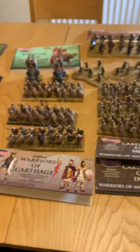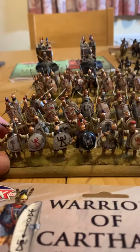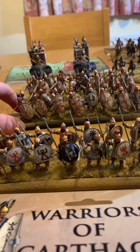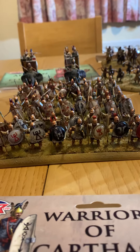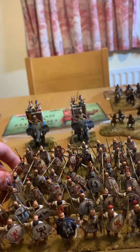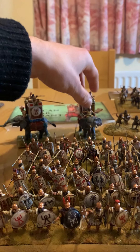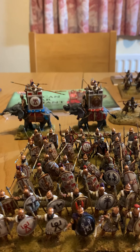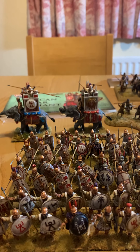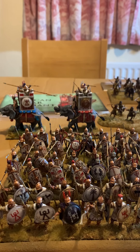Warriors of Carthage — one bag consisted of a number of troops. I was able to build Libyo-Phoenician Spearmen at the back, so those two units there at the back, and these are the veterans. Elephants — two elephants for £30, possibly quite pricey. £10 on top of that for Little Big Man Studios transfers. But you've got two elephants that look good, good size, go together quite well, and they're good models.